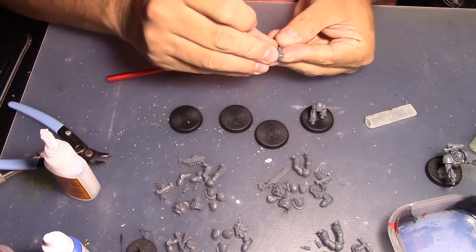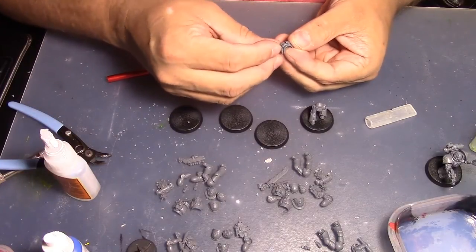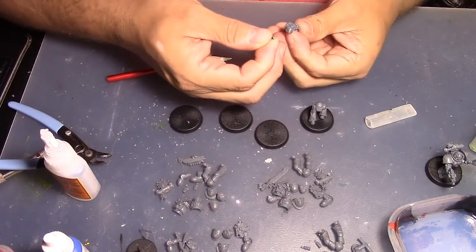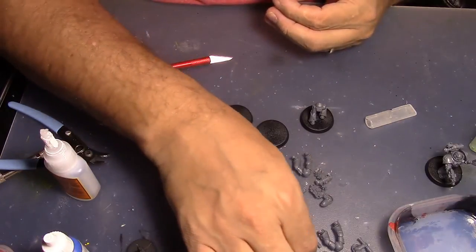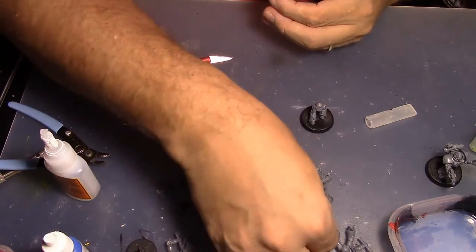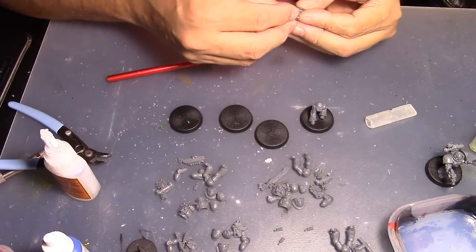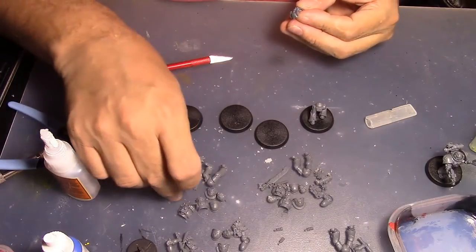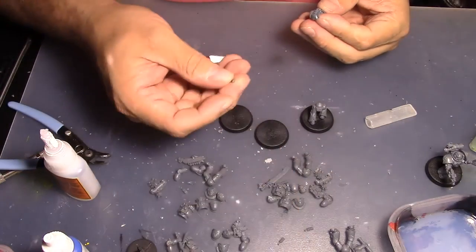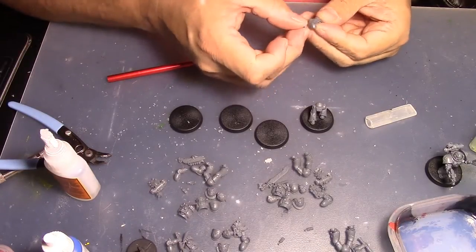Going to put these ammo pouches and extra round grenades on the chest — seems to be the best option to get those on really quick. Some of these aren't wanting to fit in there, it's getting kind of frustrating. Something's not right... okay, there — that one. I feel like I need more glue in there because I took too long.